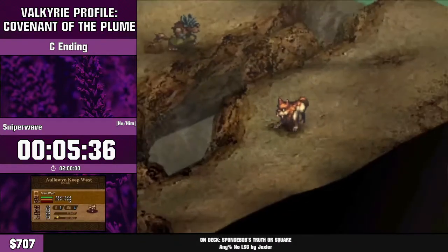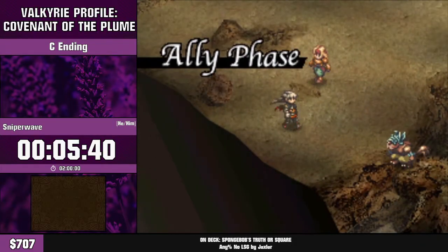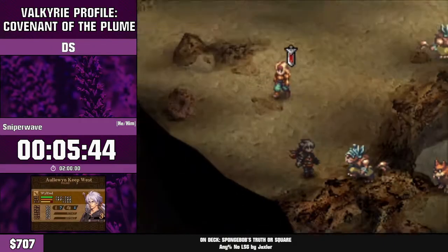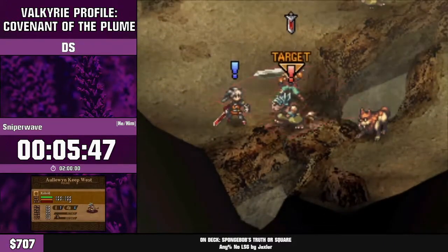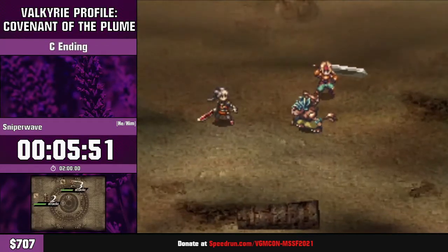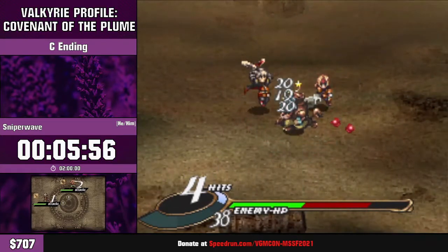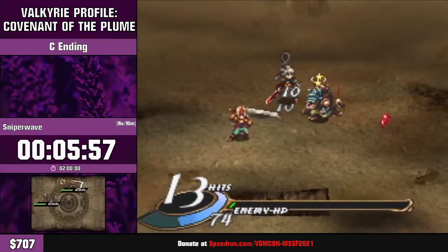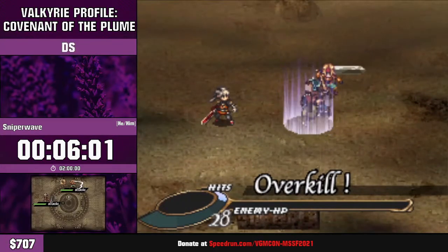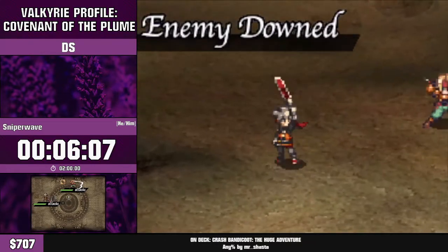There's a lot of tech related to attack order — not only does the timing matter but also your positioning. If you hit an enemy from behind you'll stun them. Stunning an enemy gives you a red gem on the first attack, a 50% chance on the second, 25% on the third, and 10% on every attack after. What that does is give the character who got the red gem an extra attack — there's a lot of tech to be done with those.